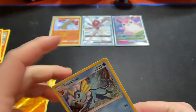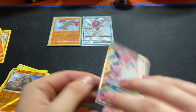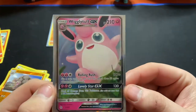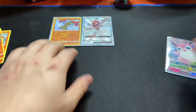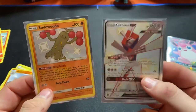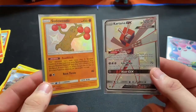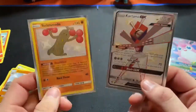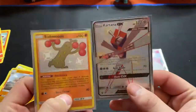So to recap, we got the Wigglytuff GX, which is just such a cute, fun card. And then we got two Shinies: Sudowoodo and Kartana GX. That is so amazing. I didn't think we'd get one Shiny. I didn't think I'd have the luck for it, but we got two — and we got these two in the same pack. That is amazing.